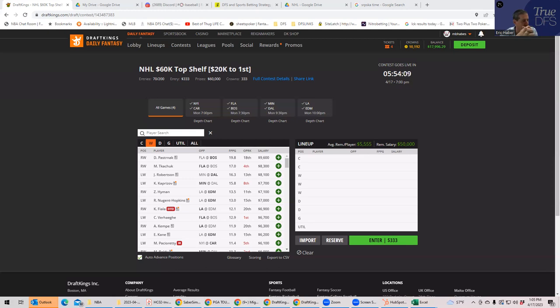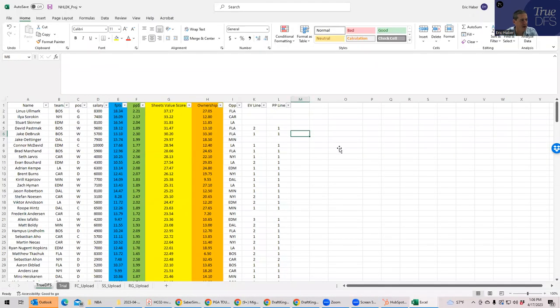I'm using sheets that are only available today for premium subscribers on TrueDFS, and we're going back and forth between these sheets and the lineup builder. We're ranking players by fantasy points, points per dollar, ownership, and the sheets value score — which is my way of normalizing all these factors. It's been very successful, so that's what we're using.